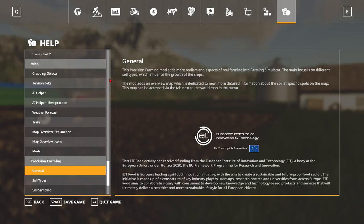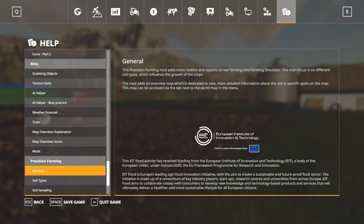So, Precision Farming: this mod adds more realism and aspects of real farming into Farming Simulator. The main focus is on different soil types which influence the growth of crops. This mod adds an overview map dedicated to more detailed information about the soil at specific spots on the map. This map can be accessed via the tab next to the world map in the menu.